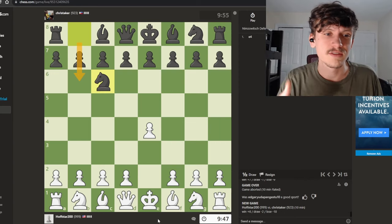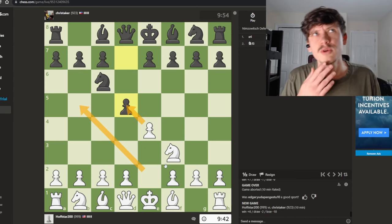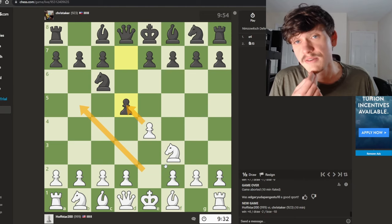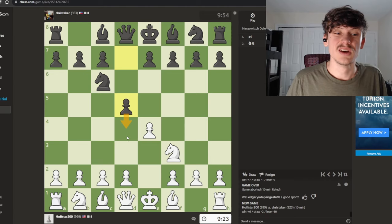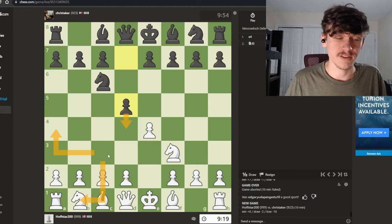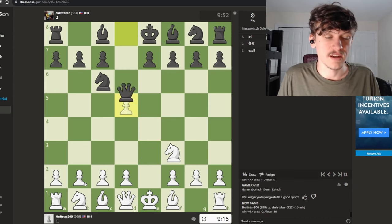I don't know the exact theory here, but I understand that developing my knights and getting my bishops out is the right idea. My opponent is going for sort of a Scandinavian defense. I believe I have to take because if I bring my knight out to defend, they can push the pawn — my knight gets hit and has to move around. And if I push to d4, they can just take the pawn for free. So we're just going to play it like a Scandinavian defense.